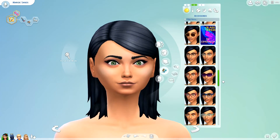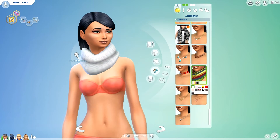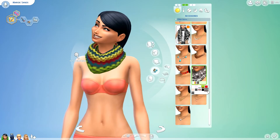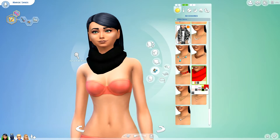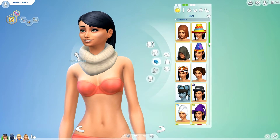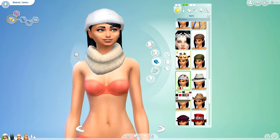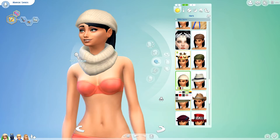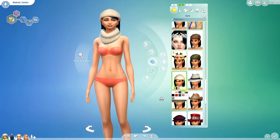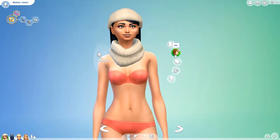There are also two scarves I want to show you. The first is just a nice little infinity scarf — it comes in some solid colors, some stripey colors, and also a couple of patterns. This is another two-piece set: the first piece is a scarf, and the second piece is a hat that comes in all the same colors. They match very nicely. I will point out that it doesn't necessarily go with every hairstyle — you've got some clipping in the back — but if you find the right hairstyle, it's a very cute combo. The hat and infinity scarf set are by Miss Blue.